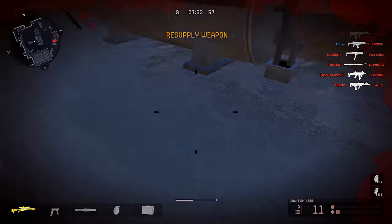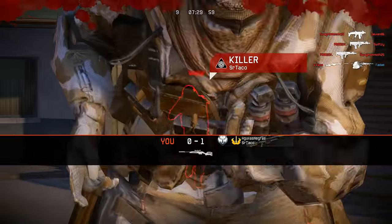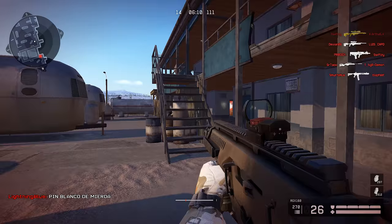The select and deselect speed is the same on both of these guns at 300 milliseconds. The zoom-in speed is also the same for both guns at 150 milliseconds, with the exception of the MCA scope.